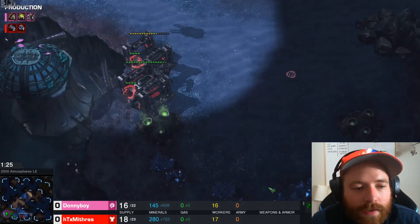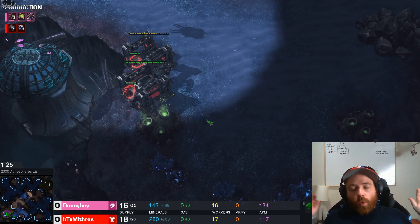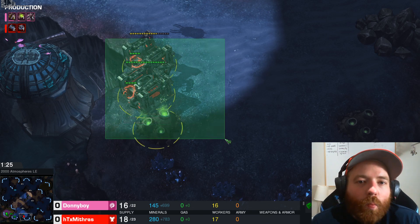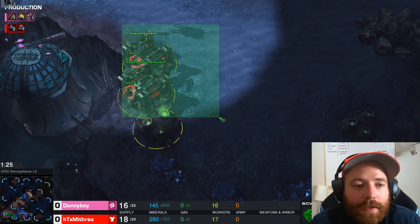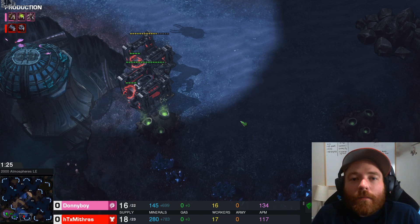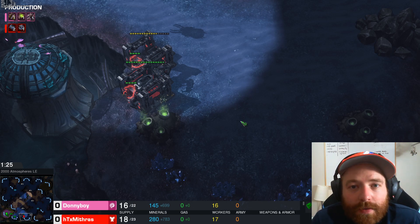With these drones, we need to take a breath — we're not in any immediate danger yet. Keeping a cool, calm, collected state of mind is key. What we want to do is put two drones to attack each SCV, and the rest of the drones are just going to be attacking the barracks, waiting for marines to pop out. Any marine that pops out is just going to get surrounded by the drones and die. We are going to stop the rush before it happens.